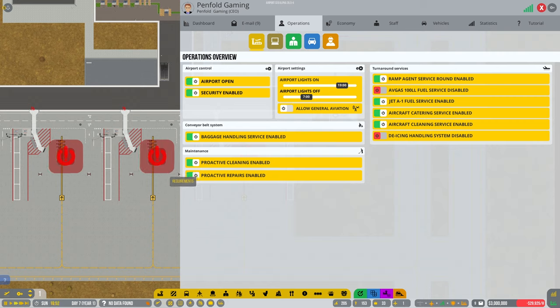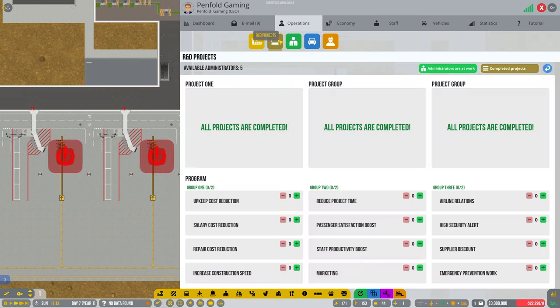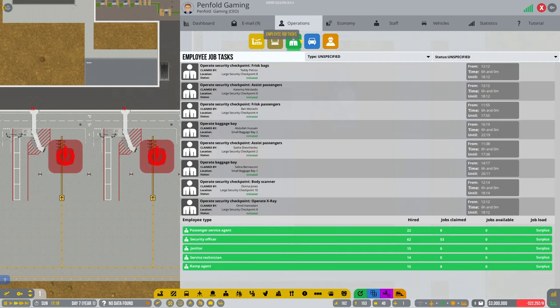Let's turn these on as well — proactive repairs and cleaning are both enabled. We haven't got de-icing in place yet; I don't even know if we're going to do that to be fair. So we're all on green on there — all on green so far, excellent.